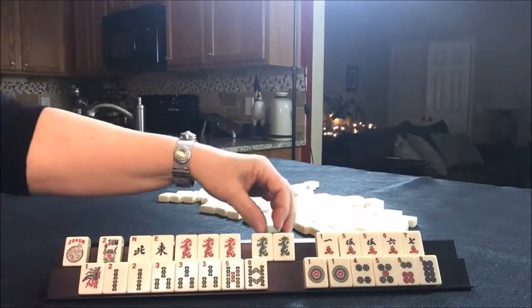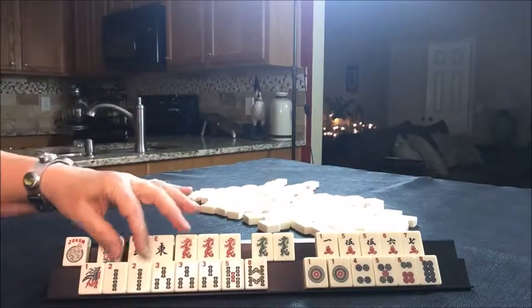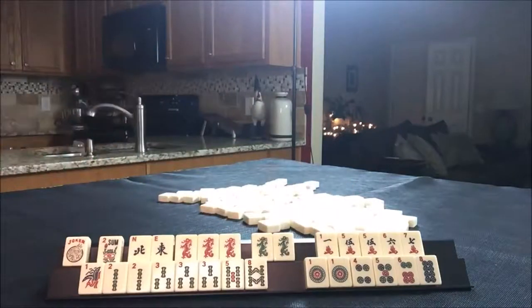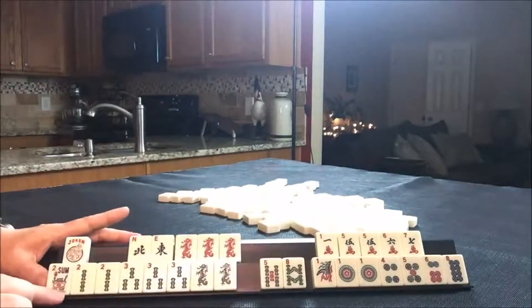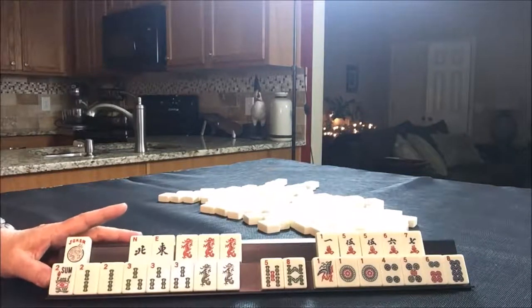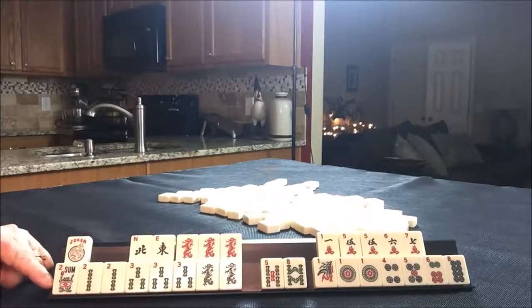We have red and green, then we have fives in cracks. Here's a 2, 3 in bams and a 1 in the dots. We could play 1, 2, 3. We could maybe play 2, 3 with dragons — that would be the third hand from the bottom under consecutive run.